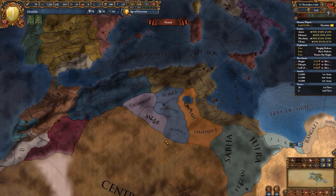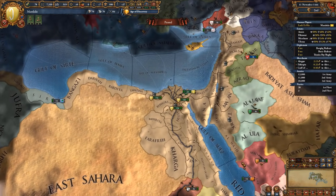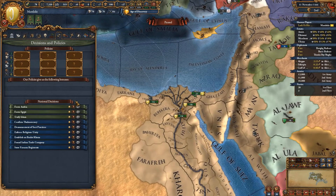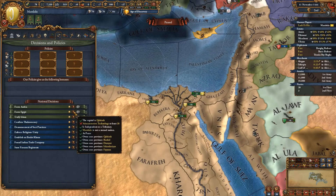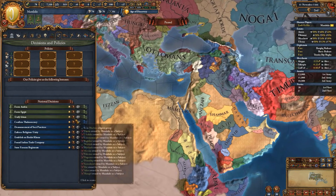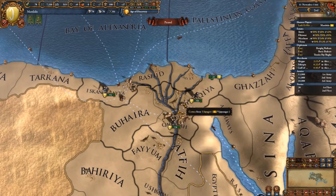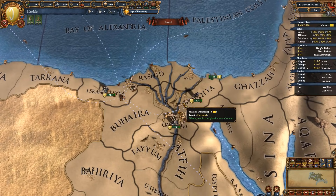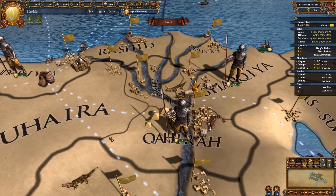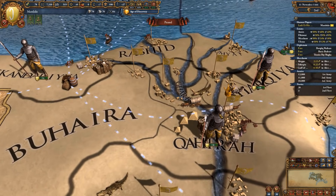To the west, the Maghrebi lands are quite disunited and easy targets for early and mid-game expansion. The Mamaluks can also form either Arabia or Egypt, or unify Islam by controlling most of the Islamic provinces along with a few specific provinces. The Mamaluks are a very expansion-oriented nation, so if you want to learn how to expand like crazy and have an easy time doing so, go ahead and try them out.